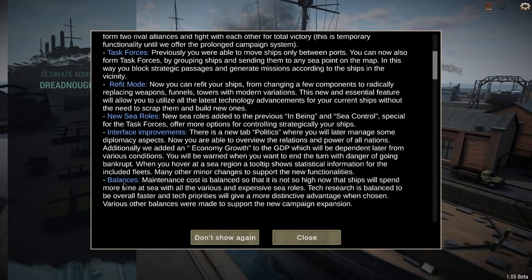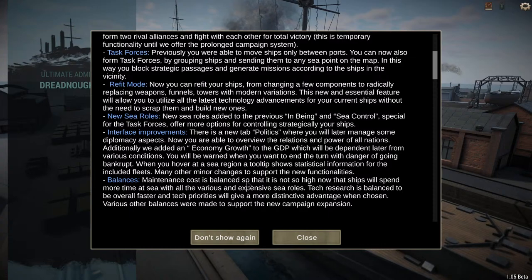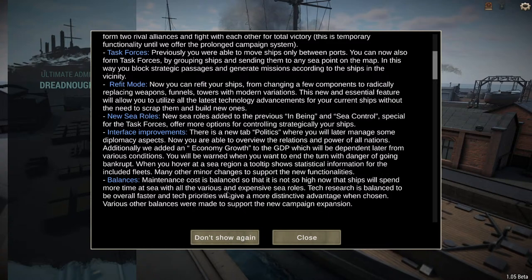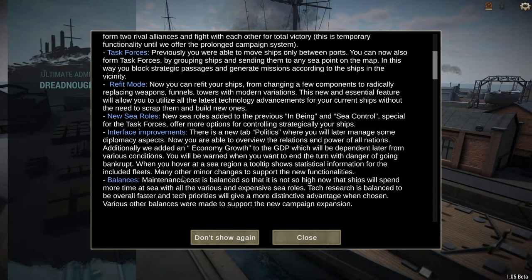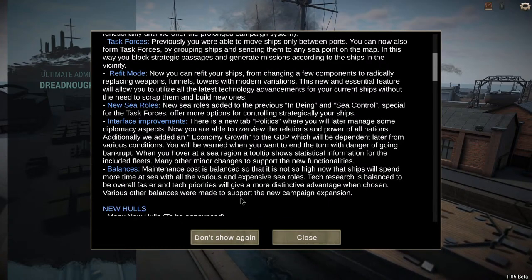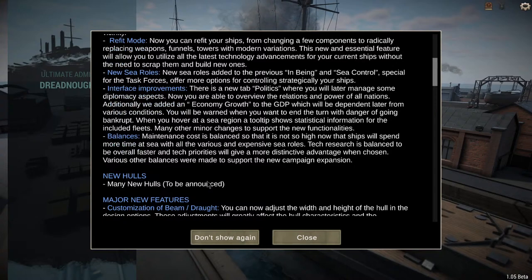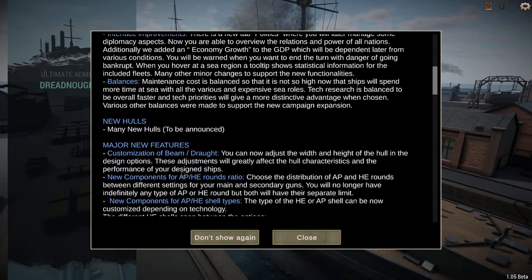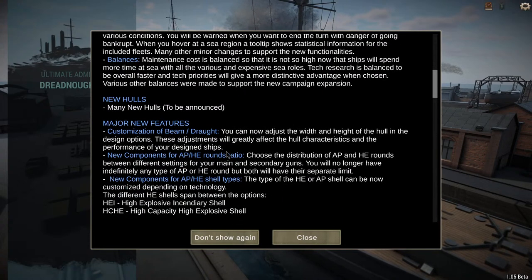You will be warned when you want to end the turn with danger of going bankrupt. When you hover over a sea region, a tooltip shows statistical information for included fleets. Maintenance cost is balanced so it's not so high, and ships will spend more time at sea. Tech research is balanced to be overall faster.